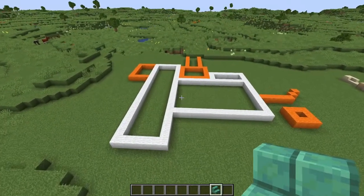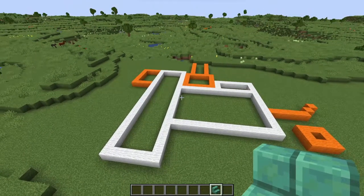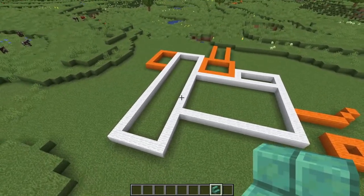I've put some shapes on the floor just to indicate where our building is. The white is the building itself, and the orange is some ideas I've got for exteriors — might change that, might not. Let's get some walls up and take a look at that.